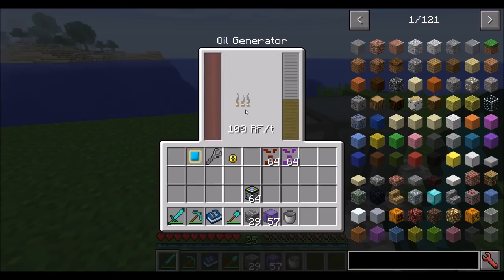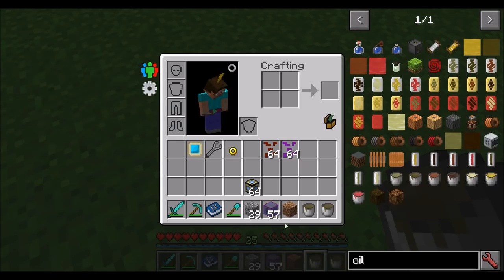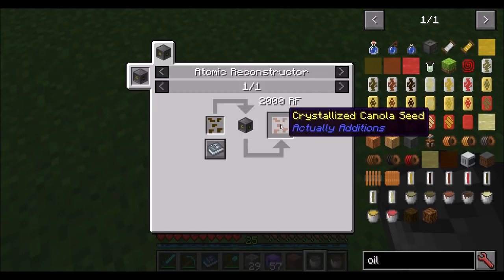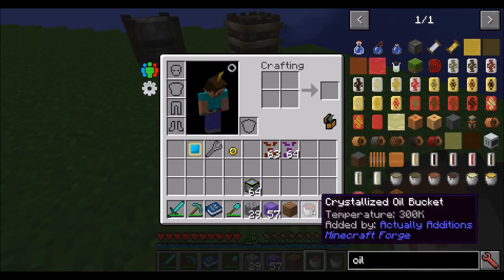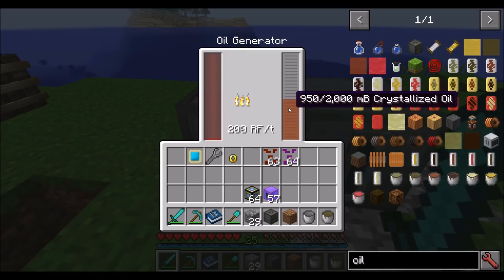We can go even further. You can produce more power by taking your oil and dropping in a crystallized canola seed. All you need to do is hit a canola seed with the Atomic Reconstructor — it costs 2,000 RF in addition to the 1,000 RF the laser firing costs, so keep that in mind. Drop the crystallized canola seed into your oil, and suddenly you've got crystallized oil. Place that in the oil generator and we're now getting 200 RF a tick.